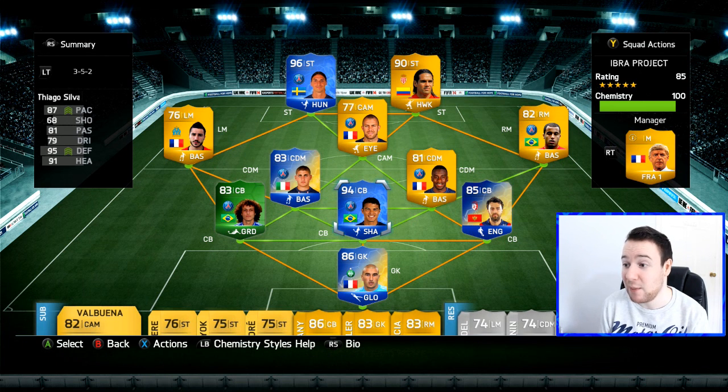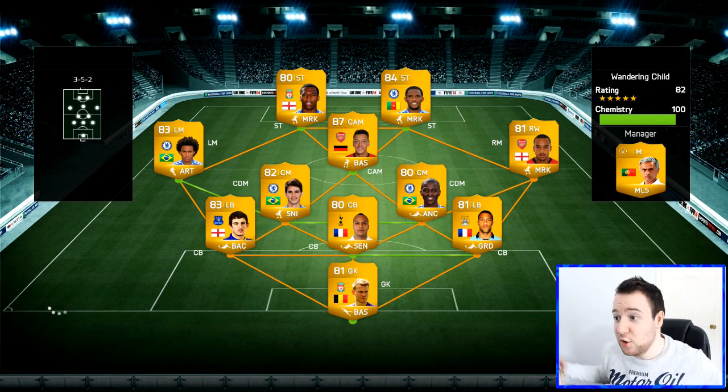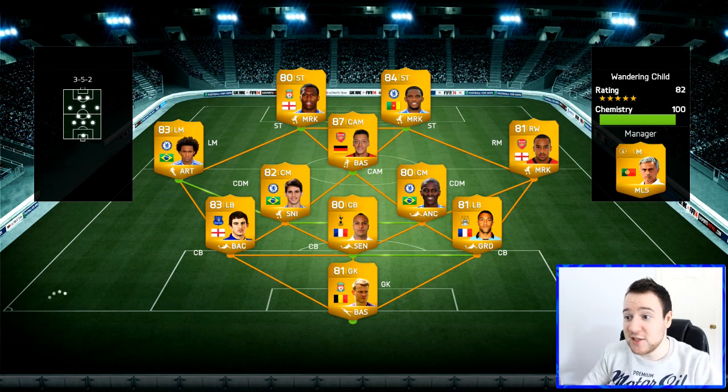We are ready to move into the first game. We have five more players to be upgraded, and then we have completed the full League of One team of the season side. Let's go, boys. This is what he's rocking with for the first game: 3-5-2, a hard formation to break down — pretty much having like five at the back. He's got Eto'o in there.